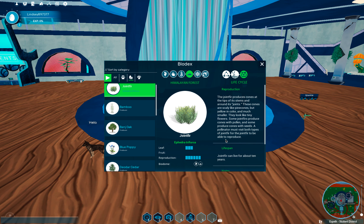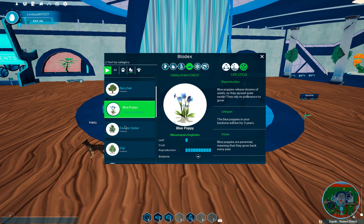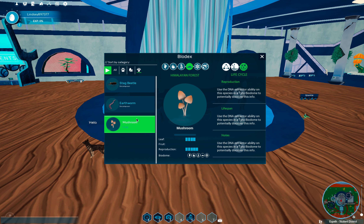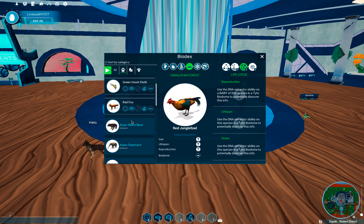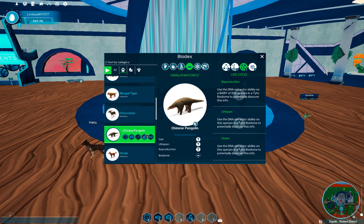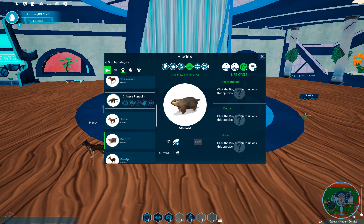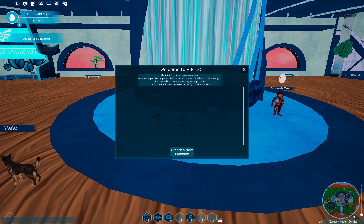It looks like I already have a couple plants unlocked, like the joint fur. Let's get some bamboo and some poppies. It's important to remind your students to have plants as well — sometimes students focus on the animals a little bit too much. Let's go ahead and get a pangolin too, and I think I'm about out of points. I can earn more by doing more quests or through gameplay within the HILO.